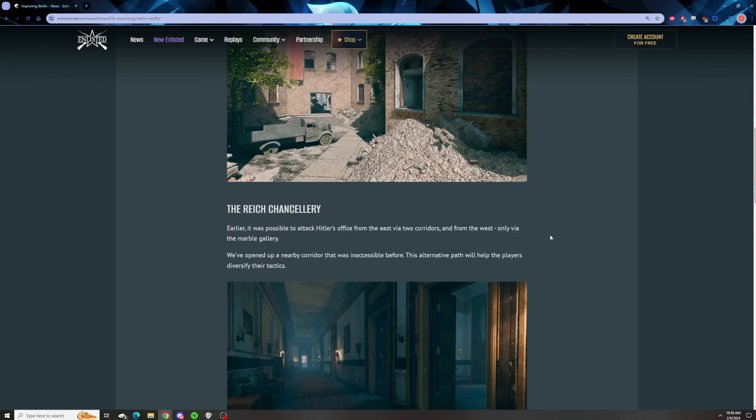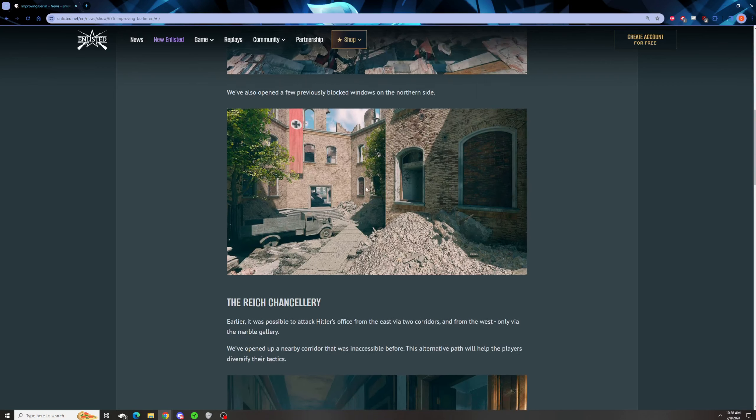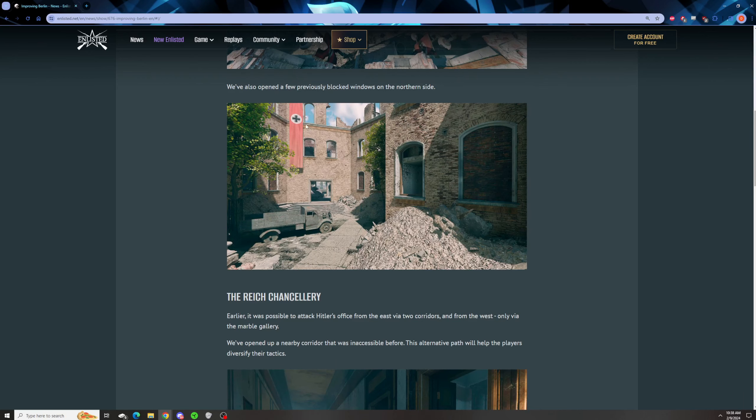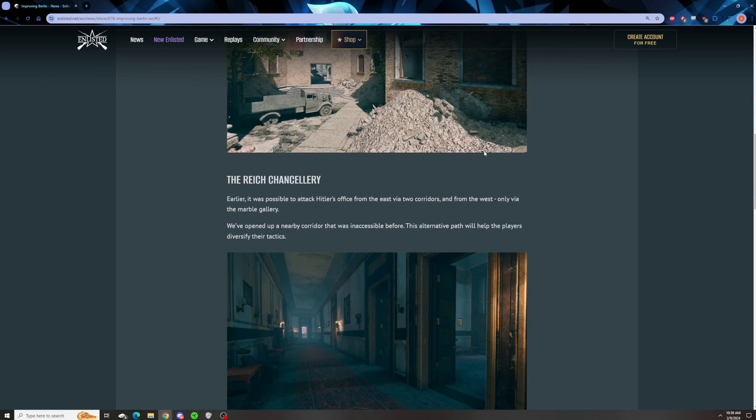Moving on from there, the Reich's Chancellery. They also opened some locked windows at the Embassy, which is neither here nor there — there were already a lot of ways into the Embassy. Anyway, on to the Reich's Chancellery.